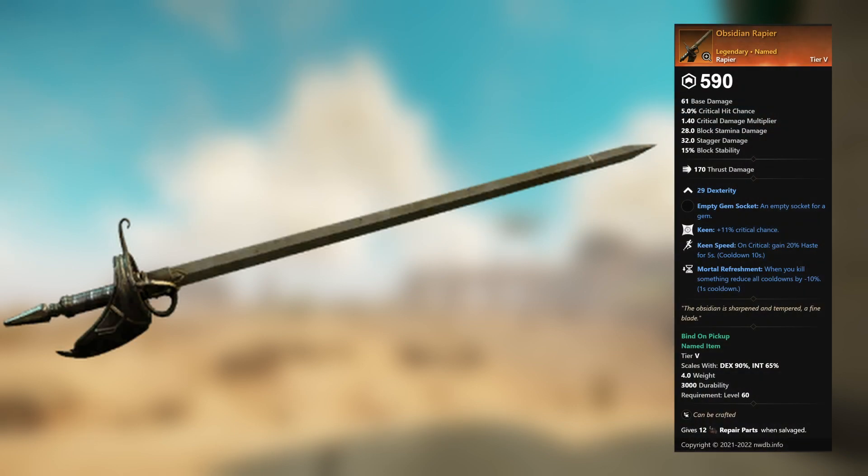Obsidian Rapier — legendary unnamed rapier. 29 Dexterity, empty gem socket. Keen: plus 11 percent critical chance. Keen Speed: on critical, gain 20 percent haste for 5 seconds. Mortal Refreshment: when you kill something, reduce all cooldowns by minus 10 percent.